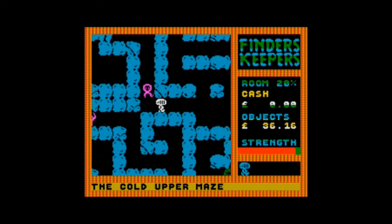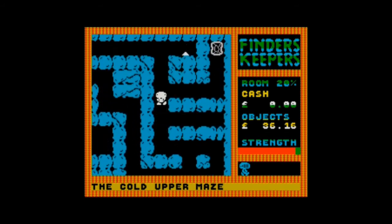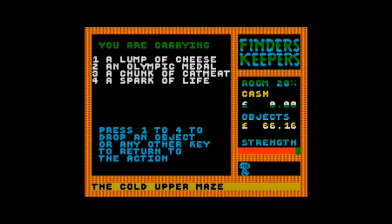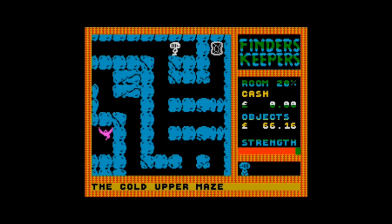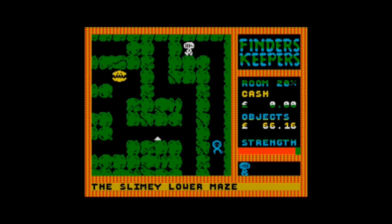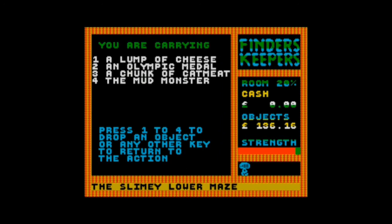That's when Marty McFly went back to the future — so it's about that era. There's a door — there's an object here. Let's see if we can pick that up. That was a spark of life — don't know what that is. A spark of life, how much is that worth? Can you put a price on a spark of life? Now we've been teleported to the slimy lower maze.